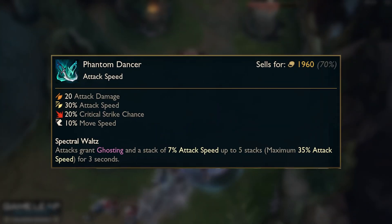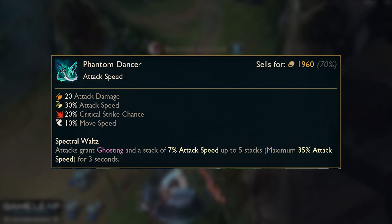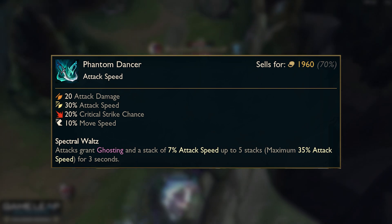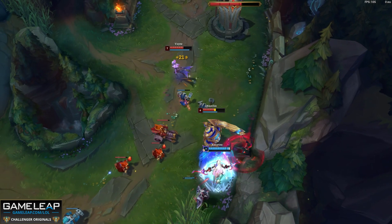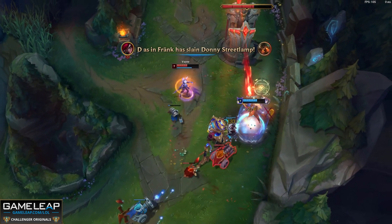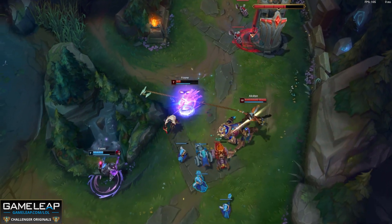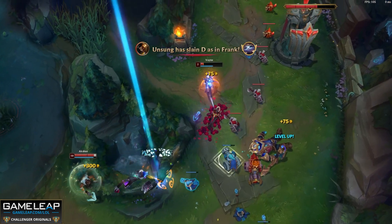Phantom Dancer is unfortunately in a similar boat. While it is very good in the current year, it will not be so great in Season 14 because it is just massively outclassed. Essentially, every single-target DPS item is going to be much higher value than Phantom Dancer, and the power stats we get from the on-hit items are just so much more meaningful. This will still be an okay boots replacement later on in the game if we desperately need the movement speed, but aside from that I really don't see much purpose to this item.